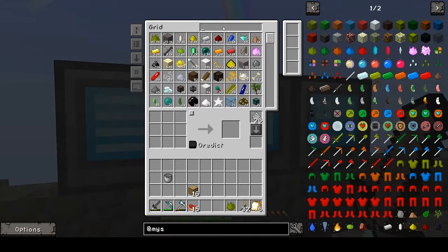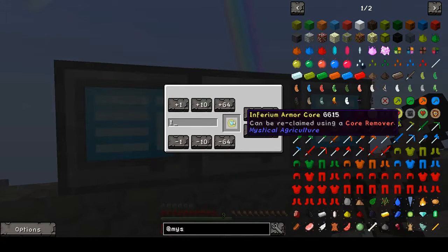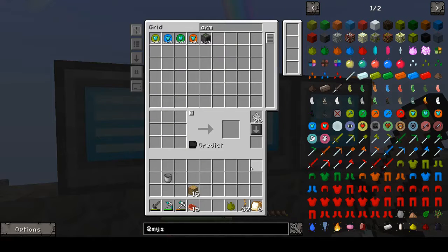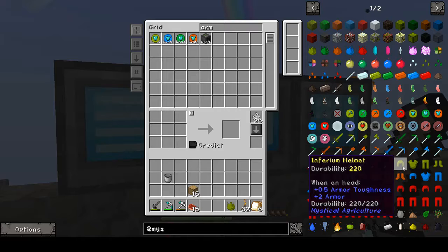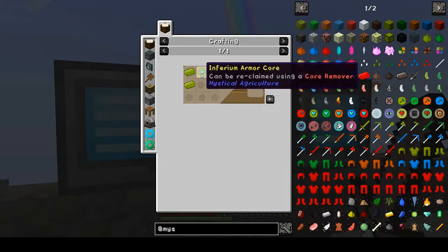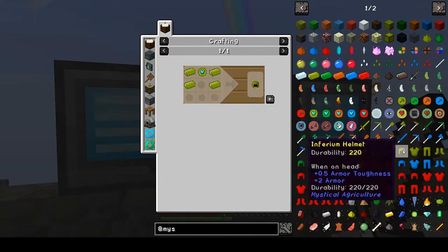So let's go ahead and make 4 of these armor cores. There we go. Now that we've got 4 of those, we want to go ahead and create 1 of each of these.